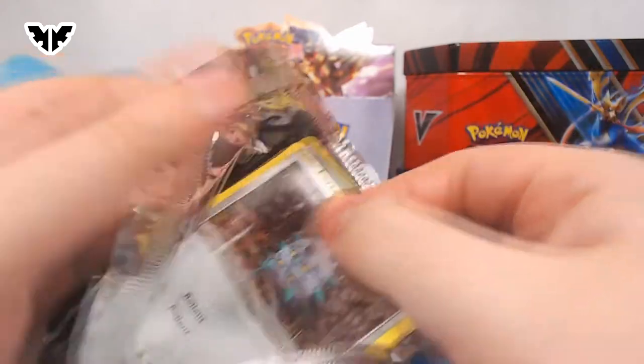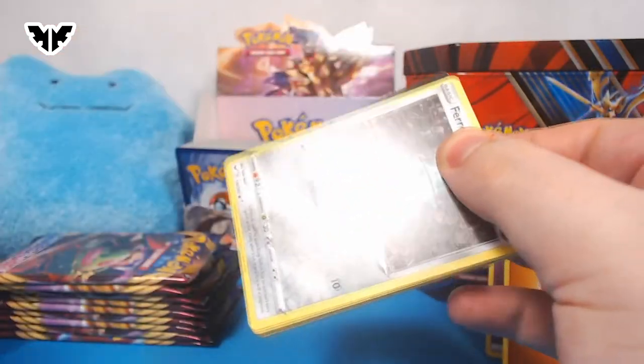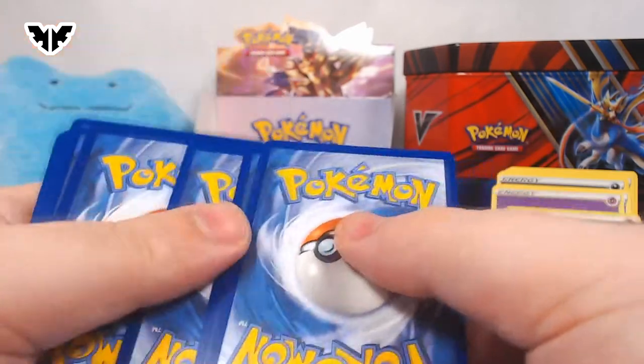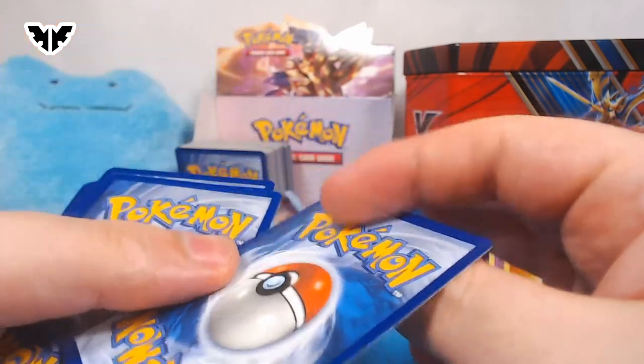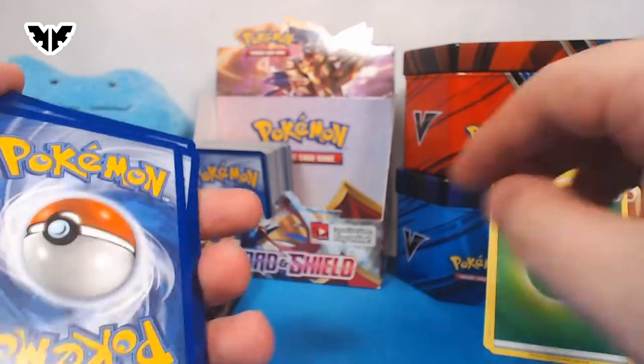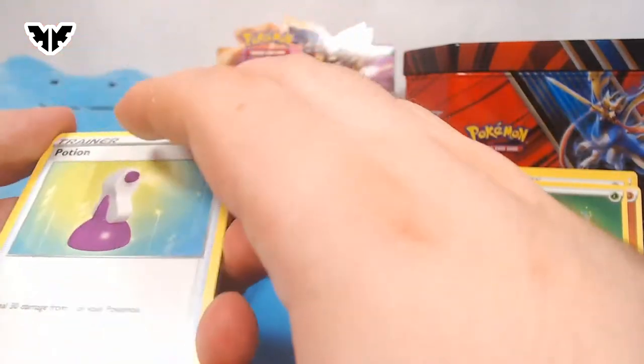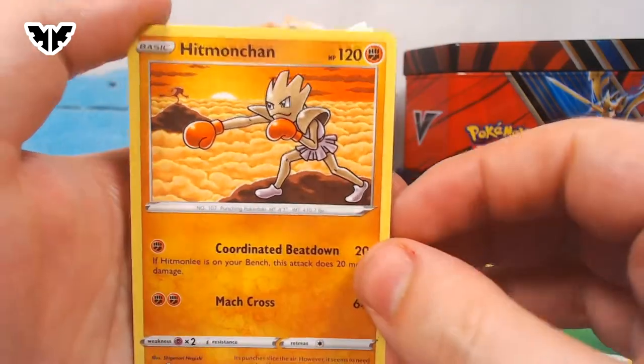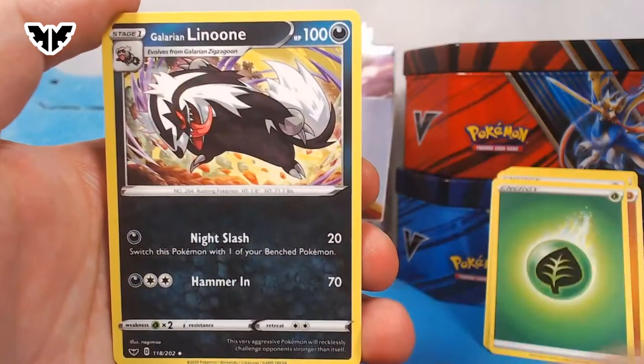I would never put one on my team. I'll say that. There's a code card. Lightning? Nope. Close. Potion. Hey, there's the Hitmonlee and Hitmonchan. And another Linoone.